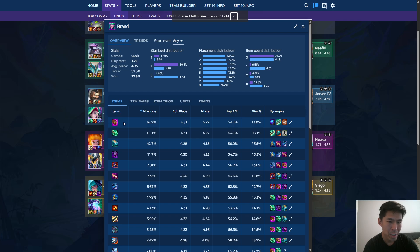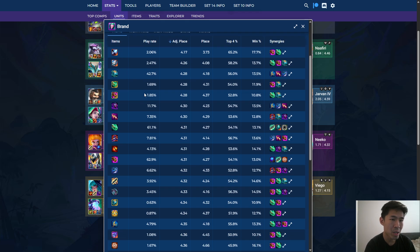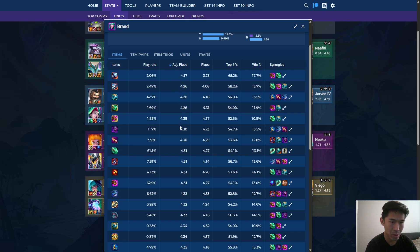Let's just look at Brand, for example. We know his best items are Dual Gauntlet, Shoujin, and Guardbreaker, but if we sort by adjusted placement, you can see a lot of these items are at the top. You can also see other really strong Brand items like Adaptive, Nashor's, Death Cap, Giant Slayer, Morello — all of these are going to be pretty good on Brand. Players may be kind of tanking the average placement by not building these often enough, but if you sort by play rate, these at the top are typically going to be the best items. If you sort by adjusted placement, you're going to get passable items that you probably should be building if you're not already building them.